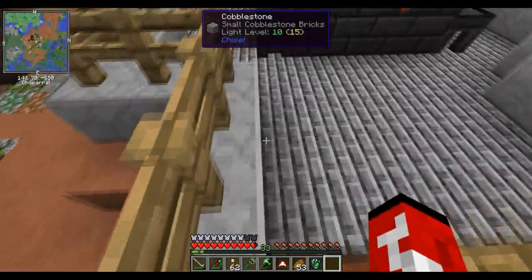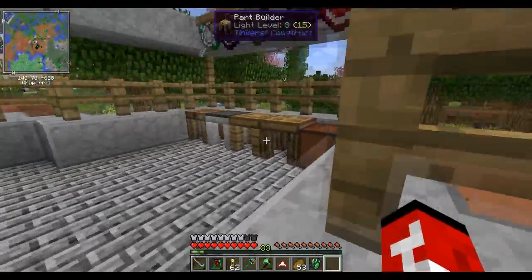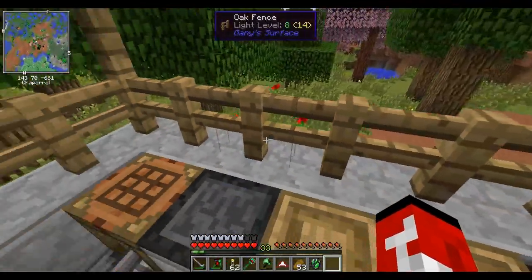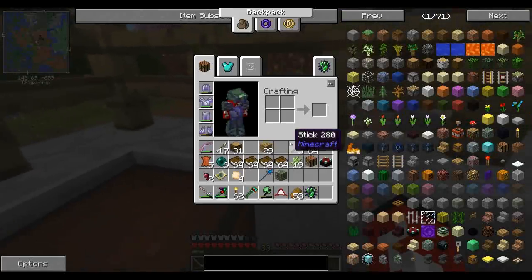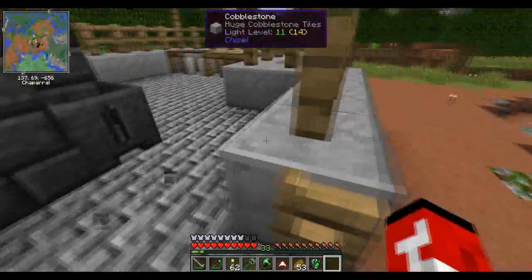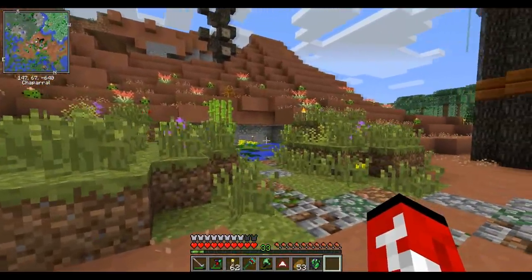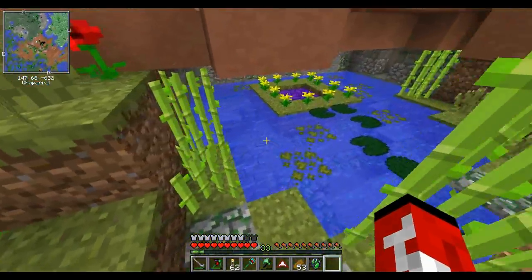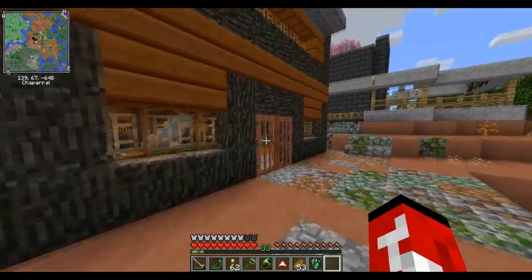Read a message from my boy stale_mate51 - if you guys watch the stream you should know him just as Stale. He said to create a crossbow limb made out of flexible material like slime. I was trying to make an enchanted book area off camera, I think it was gonna be over here, but for now we're good.